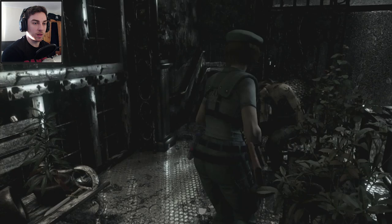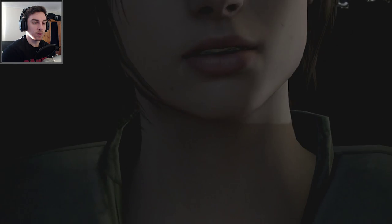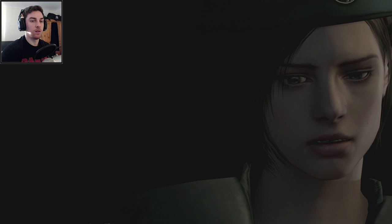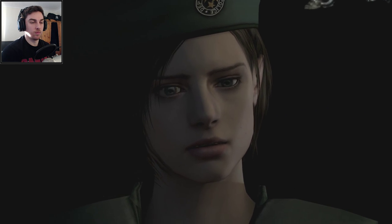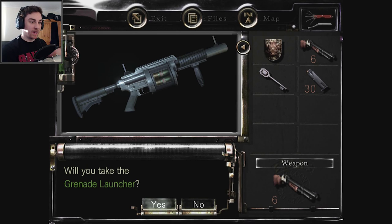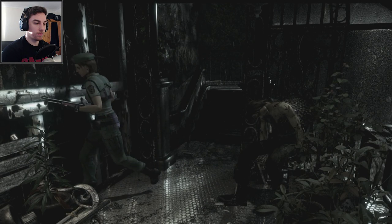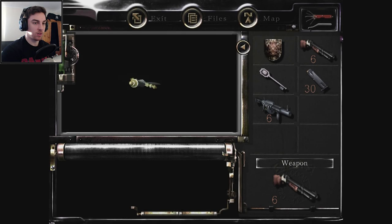Can we go out there? Oh — grenade launcher! There's a STARS member here. The acid shells must be used with this for sure. And there's a dagger on the bench as well — that's good.